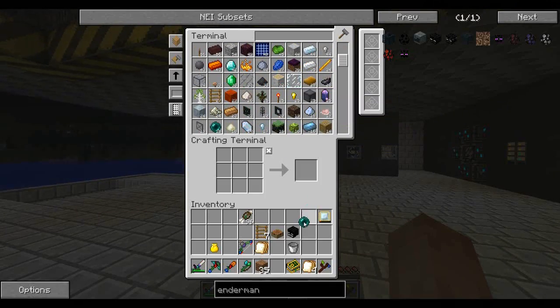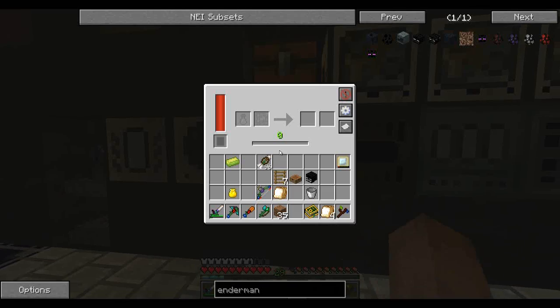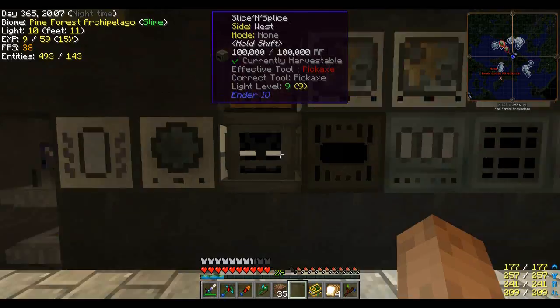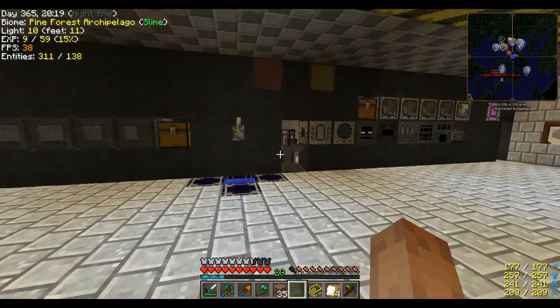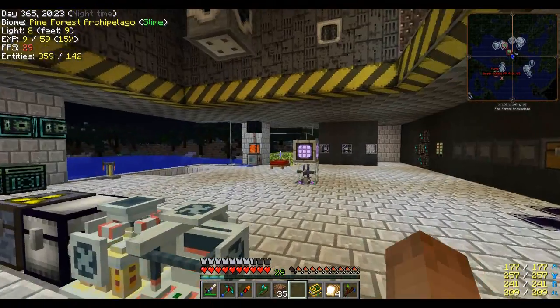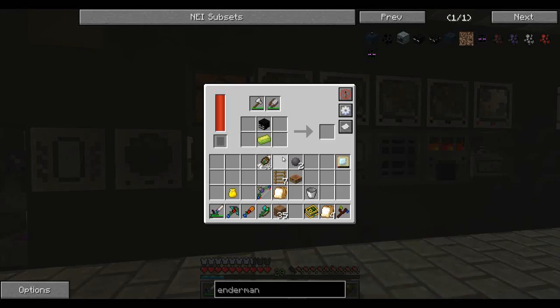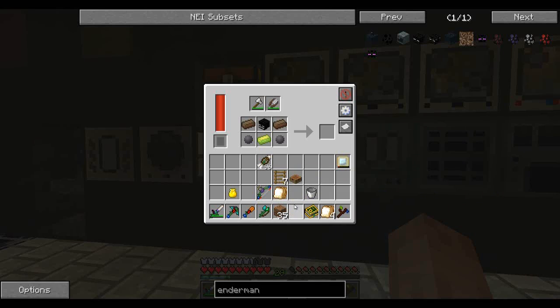That thunder is going to get to me after a while. I need one of these — an energetic alloy heading up to a vibrant alloy. So I need one of those, two pieces of solarum, two gold, two silicon if I remember correctly. Yep. Put that into the slice and splice.